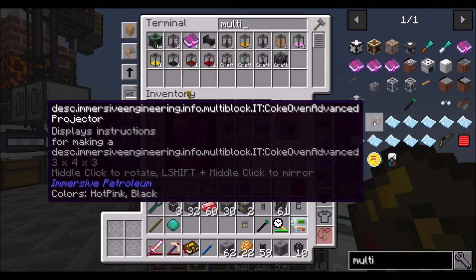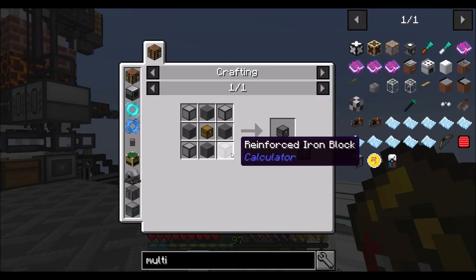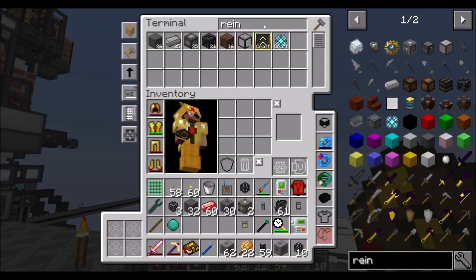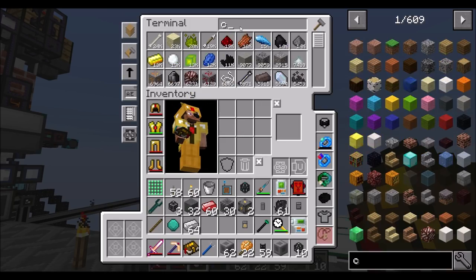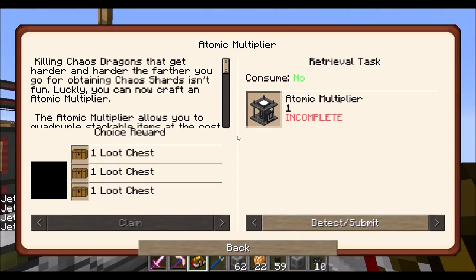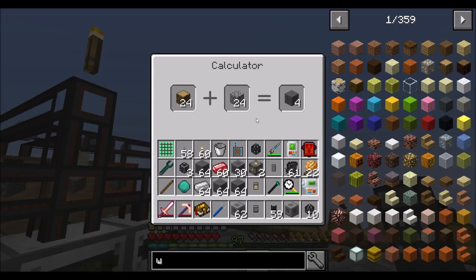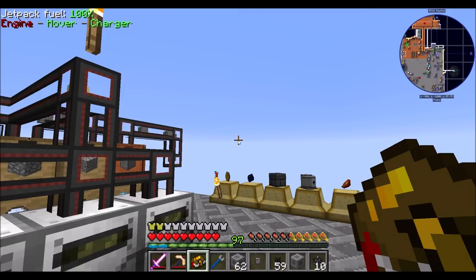The last couple things we need for the atomic multiplier — fabrication chamber, which doesn't look so bad: two reinforced iron blocks plus a reinforced iron chest. We're going to need more reinforced iron — iron plus reinforced stone — and more reinforced stone, which was cobblestone and wood. I am surprised we don't have something automating cobble for us. You would think that would be a thing I had.